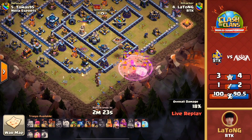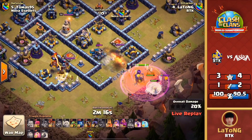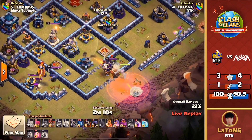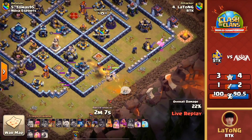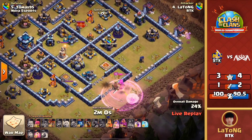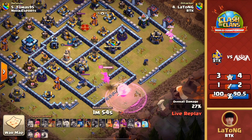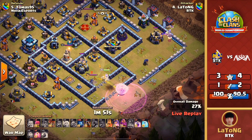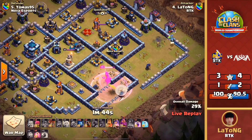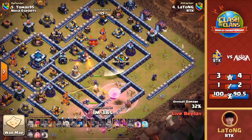The queen being able to deal with those headhunters on her own makes it a lot easier. Hounds are going to pop right here and we've got Haldus coming out of the siege barracks — trying to get a little value, clear some defenses, and push the queen inward toward the scattershot, eagle artillery, and the enemy royal champion. A balloon is thrown in to try to catch any seeking air mines, baby dragon thrown in as well — smart play just to be safe so the queen doesn't pull out and go around the base. The queen is taking heavy damage, the headhunter going in but getting obliterated. The queen is going to try to get in, get the scatter, and get tons of value.